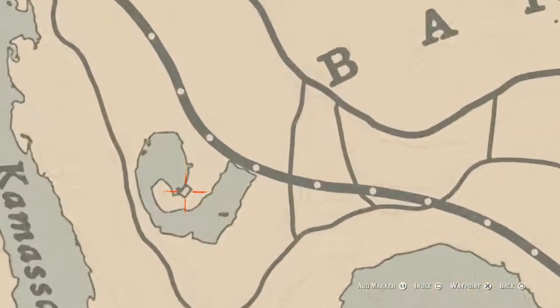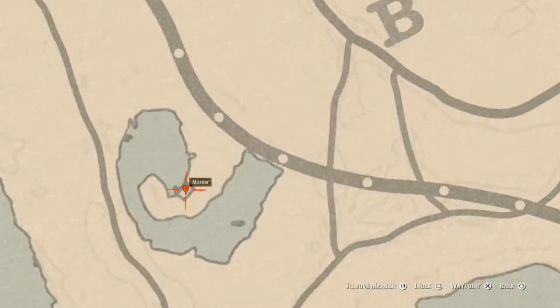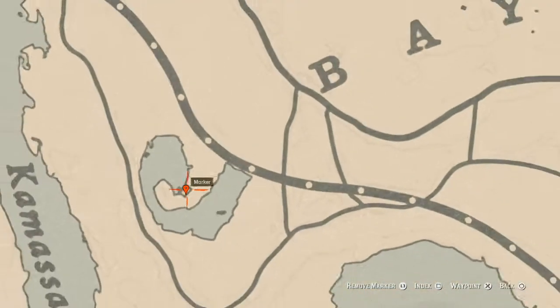Right here there are two things inside this cabin: an antique alcohol bottle and a family heirloom. The family heirloom is a rosewood hairbrush and that is on the red love seat inside the cabin, on the left side. As soon as you walk through the door to your right, there's a Scotch whiskey bottle on the table — that is the antique alcohol bottle.